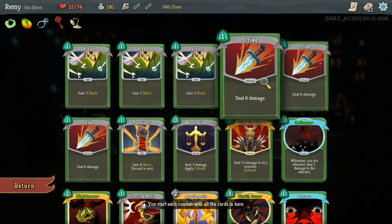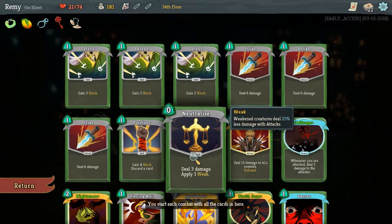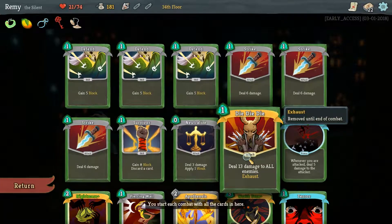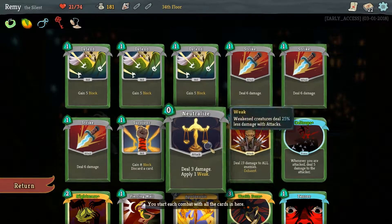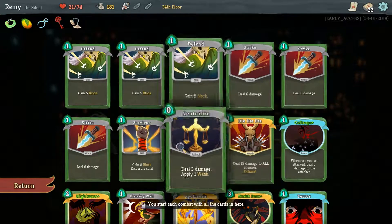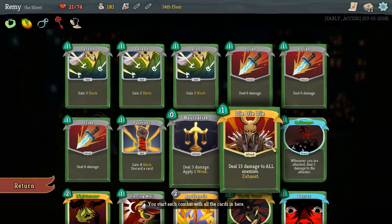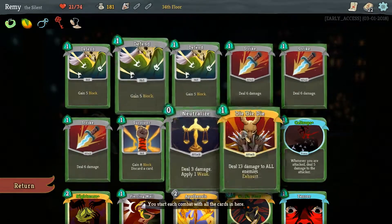As far as my deck goes, I have three strikes left, three defends, and then my Survivor and my Neutralize. I took the opportunity to reduce my health in exchange for transforming two cards, and then transformed a Strike and a Defend, and I got Die Die Die, which is 13 damage to all enemies and then Exhaust, so that brought my deck down to 11 cards, and then Caltrops, which is a Power, and that brought my deck down to 10 cards total.